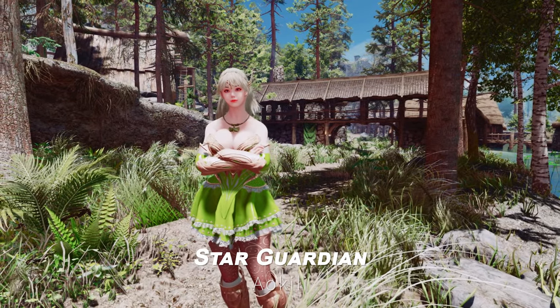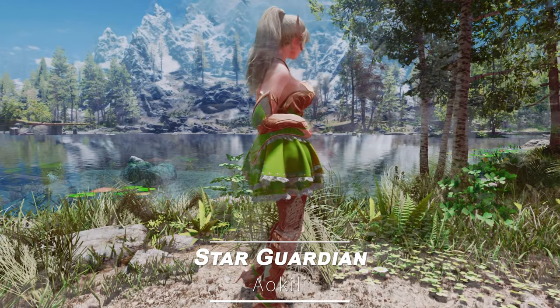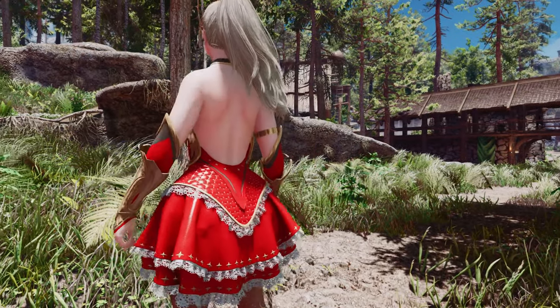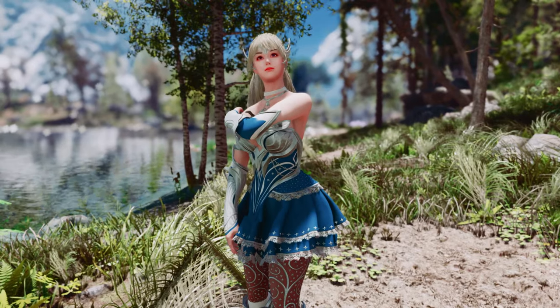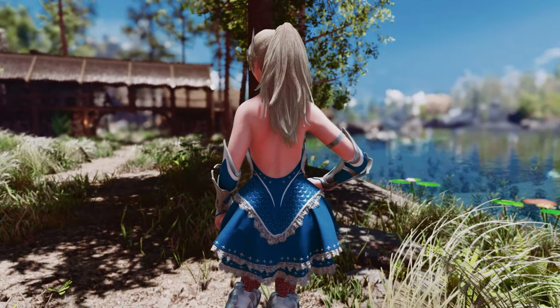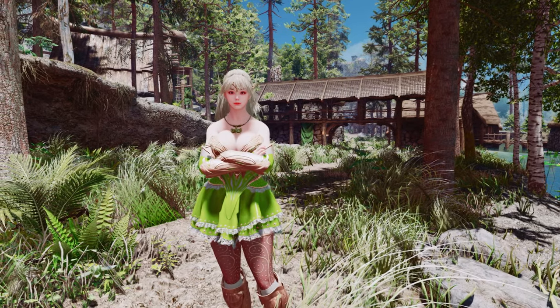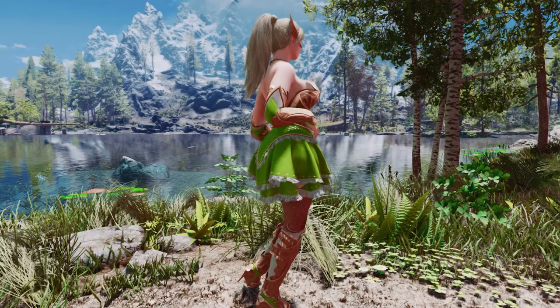Next up is the Star Guardian mod. This mod features an adorable modular armor dress that supports various body types and HDT SMP physics effects. It includes a skirt with HDT SMP physics, and can be chosen as either light armor or clothing. Available in three colors, it allows players to enhance their Skyrim gameplay and immersion significantly.